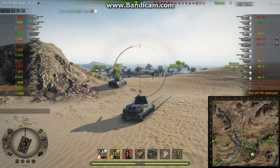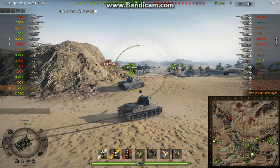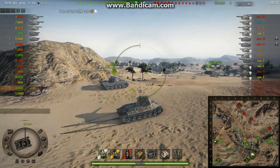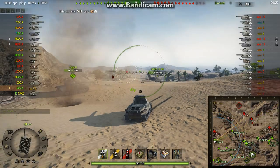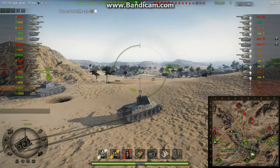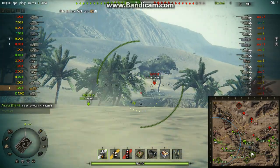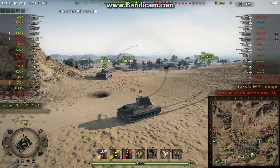And he's still sitting there - that T34-85 will have spotted him, and he's still sitting there. In the position he's in, the enemy artillery can probably shoot him. And there we go, he's having a go. Luckily for the Tiger II, the artillery missed. Here comes a panicking tier 8 tank! That's my first tier 8 kill.